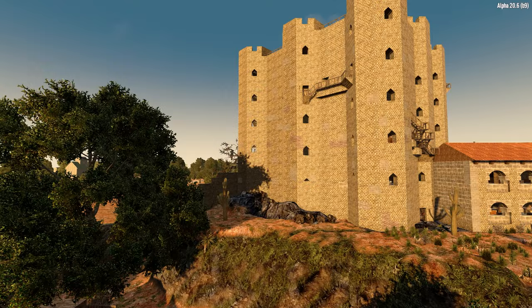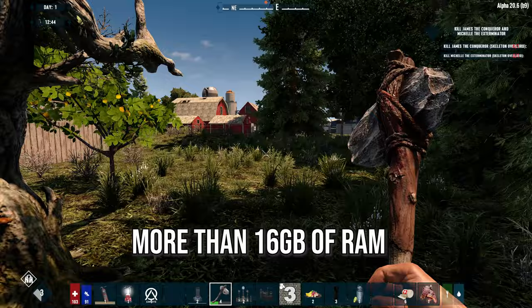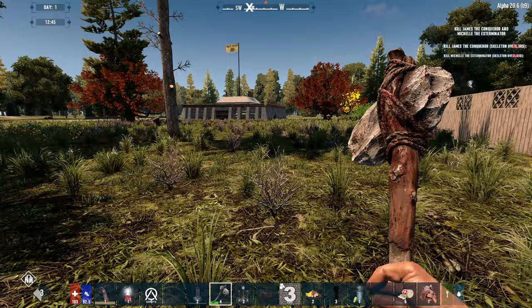Age of Oblivion is not your average Seven Days to Die overhaul mod. It is a big mod, and the dev recommends that you play it with more than 16 gigabytes of RAM as it is very hungry due to all the assets. Please be aware of this before you start your adventure, as low frames can make life a bit miserable.